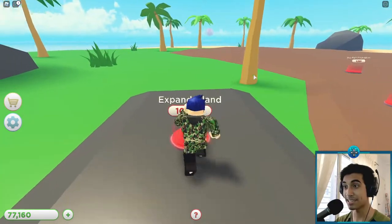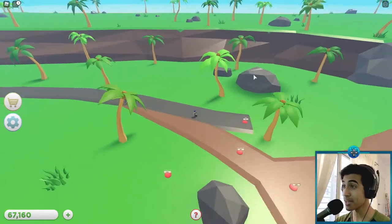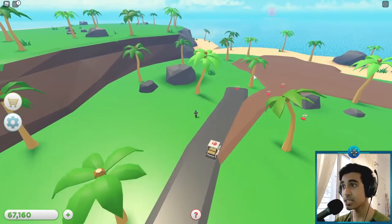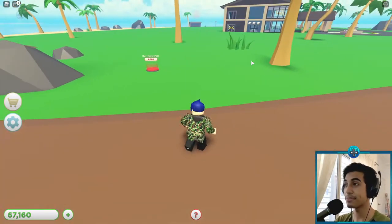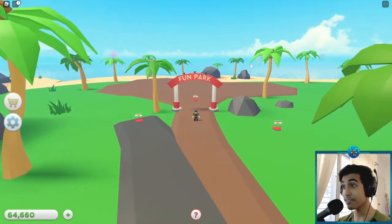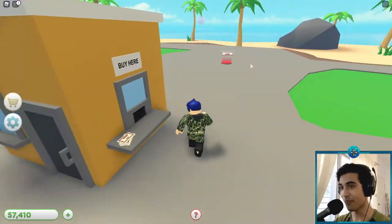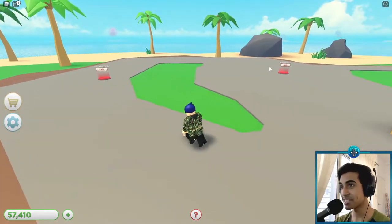There are so many things to do! Expand island for ten thousand dollars — that's like a whole other island added to my existing one. We're going to leave that alone for now and work on this part first. Buy a tower path for six thousand — let's check what this is about. A fun park?! Like a theme park! Yes — more money! I'm going to make more money now. This is great — let's continue upgrading!